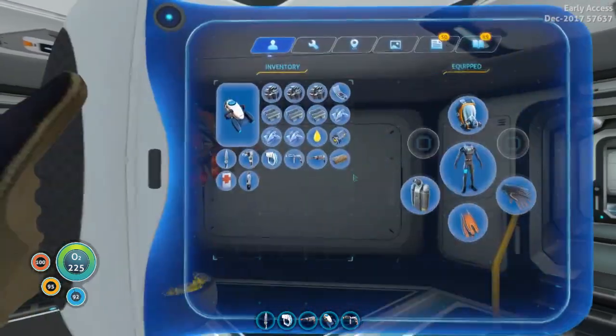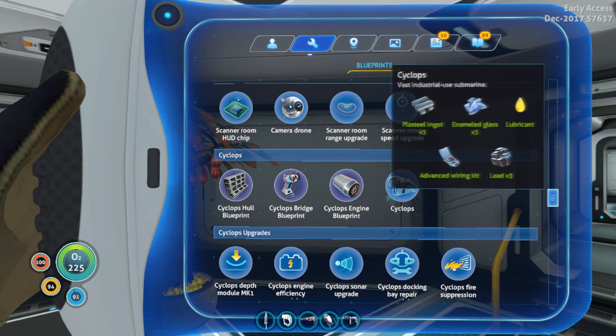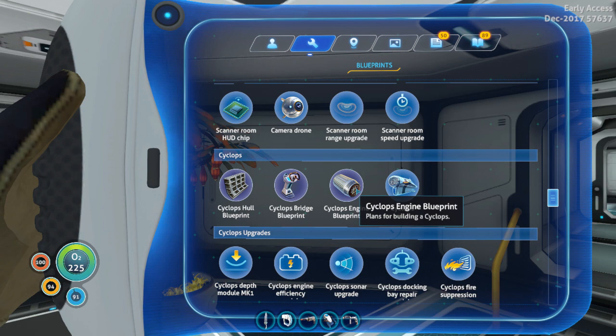All right. So in this episode, we are going to make our Cyclops. So you're about mid game — you've done a lot of your missions and you've probably finished up around life pod four. Now you're chomping at the bit to get your Cyclops. So first of all, how do you get your Cyclops parts? There are actually three components: the Cyclops hull, the Cyclops bridge, and the Cyclops engine. Each of these parts can be found randomly in the map, but there are some specific areas where I found the components and got my blueprints from.